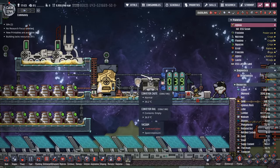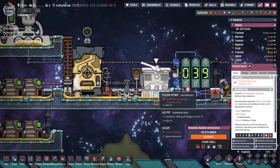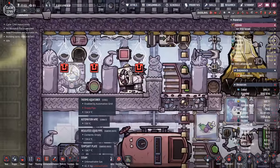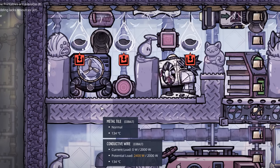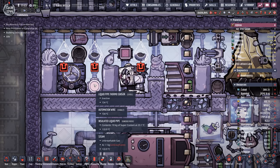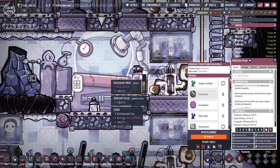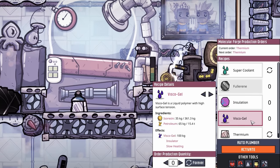That interplanetary launcher then launches all the resin back to the home planetoid where it gets opened up in the payload opener, and because it's a liquid, goes down through the liquid pipes. We take all that liquid and throw it down into our industrial sauna. Whenever the resin hits the hot plates sitting above 125 degrees, the resin is boiled and produces steam and isoresin. We take all that isoresin and throw it into a storage bin right next to the molecular forge, where we'll eventually use it to create insulation and viscogel.